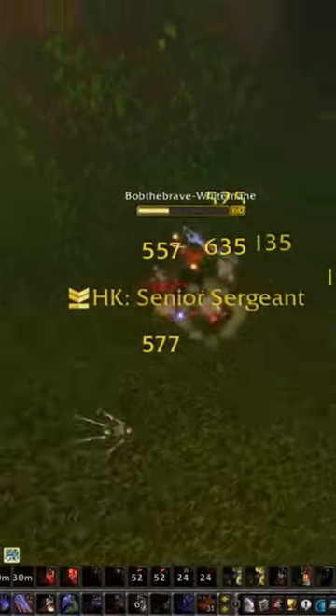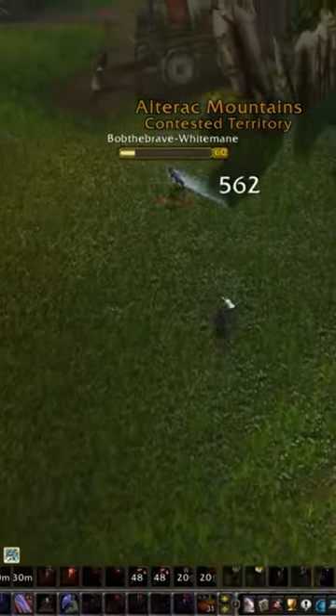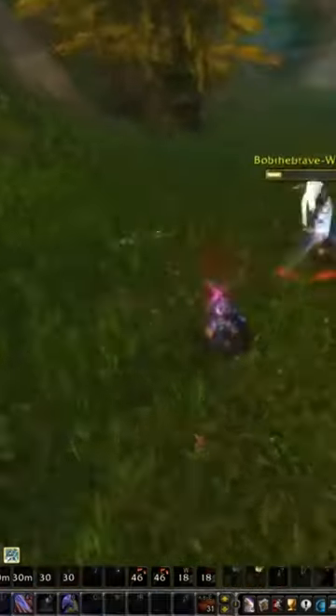Now I'm gonna nade and get a huge whirlwind cleave on them, kill the Shaman there, and now it's time to finish the Rogue. I demo shout that Vanish, looking to fear and then connect to him and kill him.